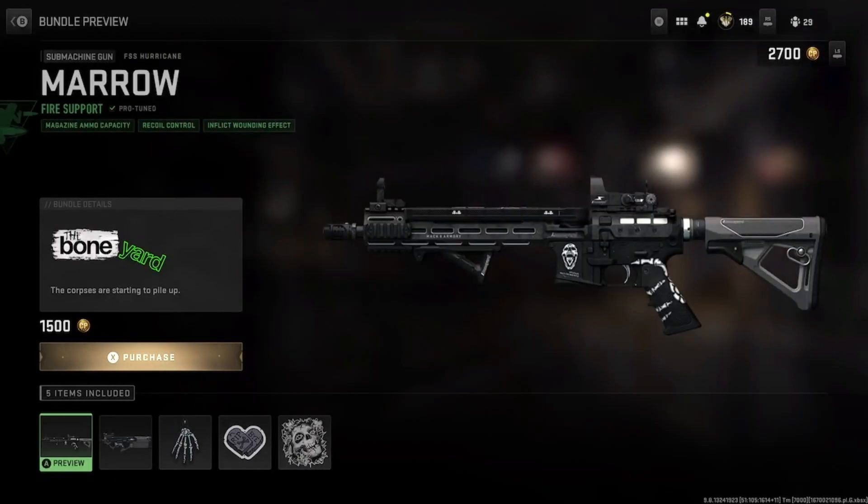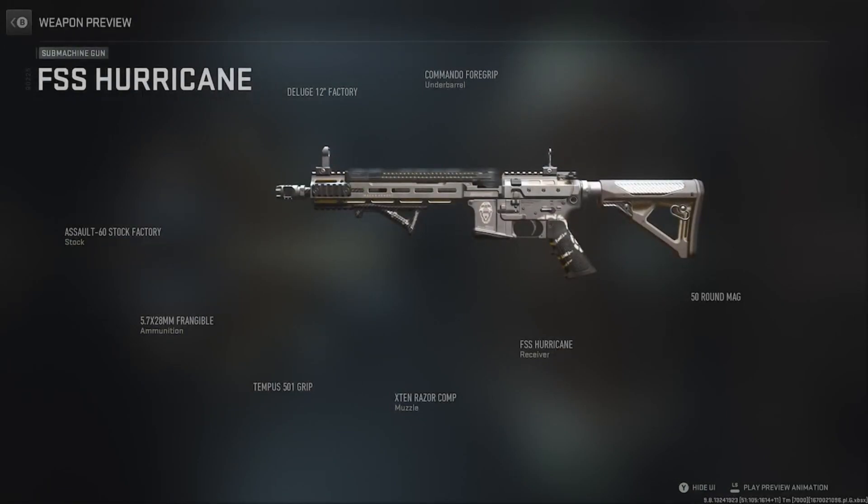You got the Mero, Fire Support Team, Protune, Magazine Ammo Capacity, Recoil Control, Inflict Wounding Effect. Check out this gun — the FSS Hurricane.